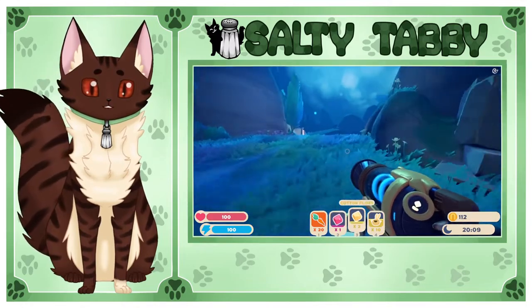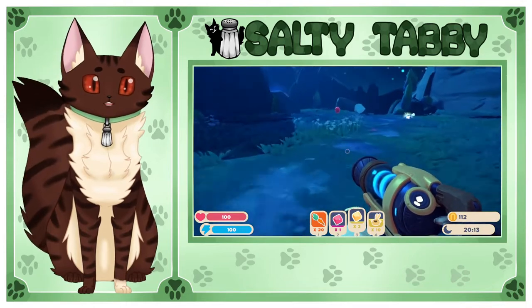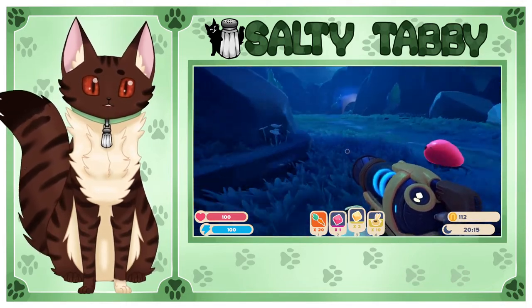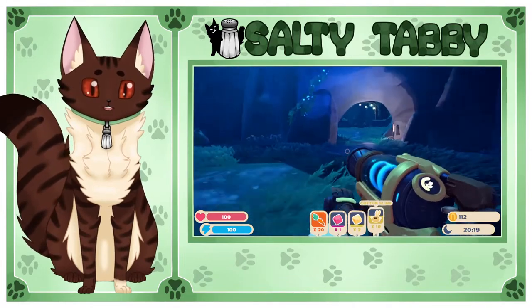Yeah — they're called Largo Slimes. They're a big boy! They give two times the plorts because they give one of the regular original plorts they were, and then the other plorts. So they'll give two — one of each of what they were originally. I have no idea how much these Cotton plorts sell for, but we're gonna find out. I could probably just throw some Cotton plorts around in my area and give them some carrots.